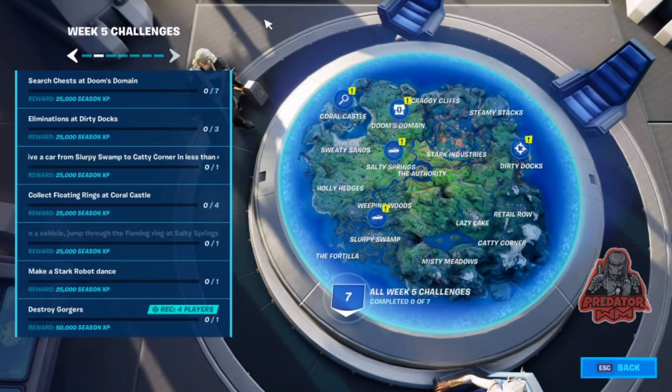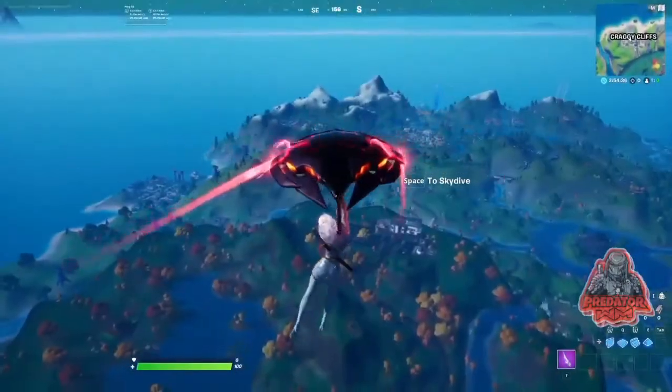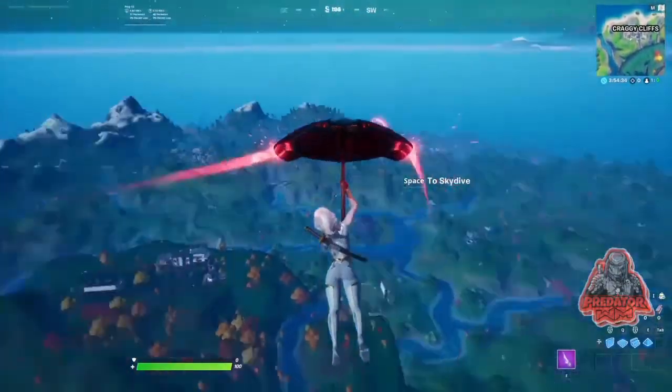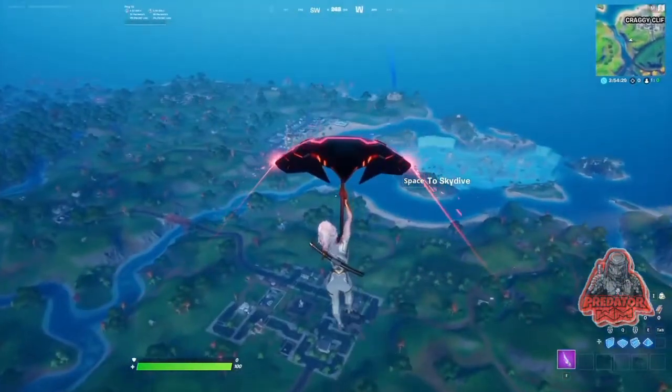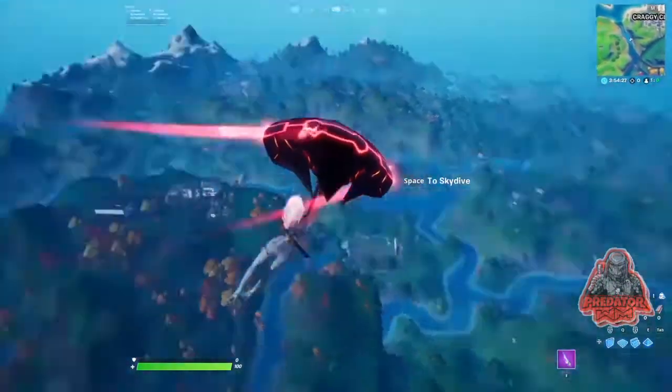Hey, what's going on guys, it's me WWWM with a new video for Fortnite Battle Royale week 5 challenges. This one says destroy gorges, and to find these gorges you have two options. First, jump from the bus and keep gliding.